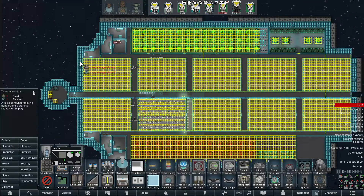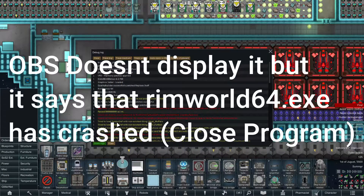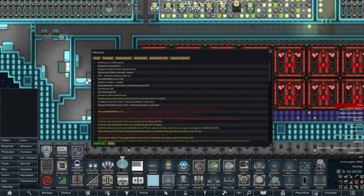Now that we're in space, that's definitely a lot better. And there we go — I was putting down some heat conduits, the dev mode window popped up, and it should pop up with the crashing screen any second now. As you can see, if I try and click that it just very slowly moves, and then eventually it will pop up with the rimworld.exe has stopped responding. There we go, the audio has completely cut out now, and essentially we're just waiting for the crash.